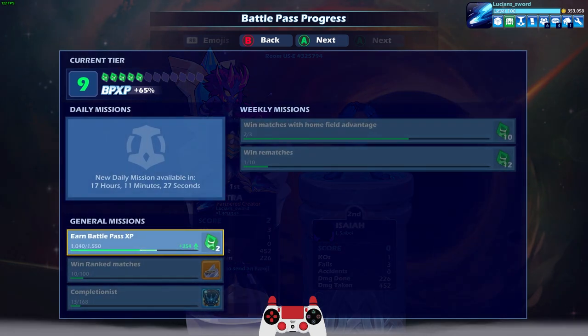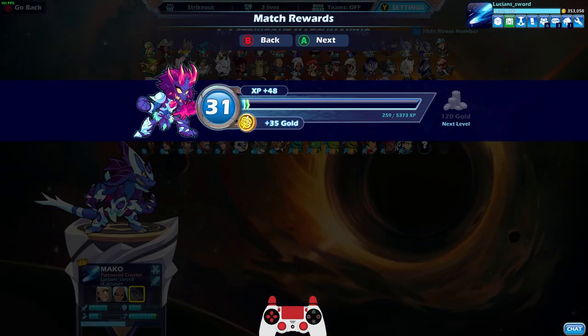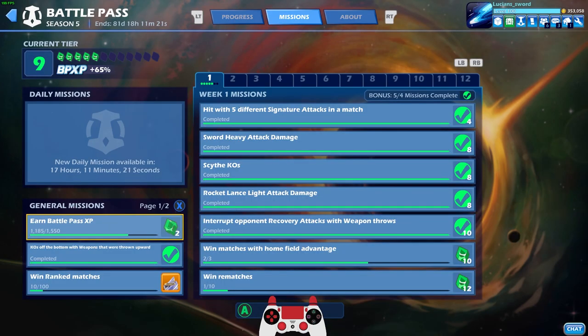I didn't really talk about where I was in the battle pass. As you can see I am pretty much done with most of the week one missions. The only ones I have left are win matches with home field advantage and the win rematches — this one's going to take me a long time because I don't play ranked 1v1 that much. I prefer strikeout and experimental, but we'll get it eventually.